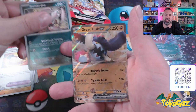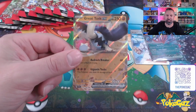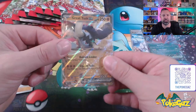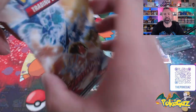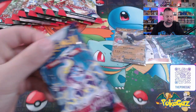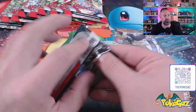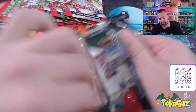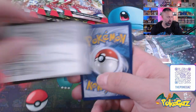Bombardier. And another EX with a Great Tusk EX. We've seen this one quite a few times — probably the fifth time we've got this card. But it's still a hit, so we can't complain about that. Alright, we've got to be almost halfway now. Yeah, so we're over halfway — we're 11 packs in. This is the 11th pack. Had to think about that for a second. Quick math — not my forte.